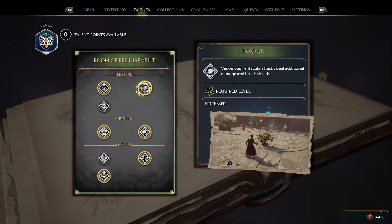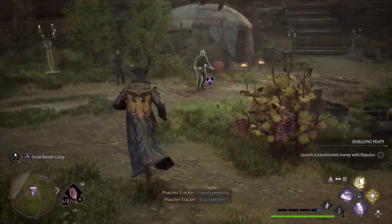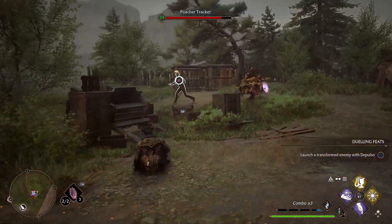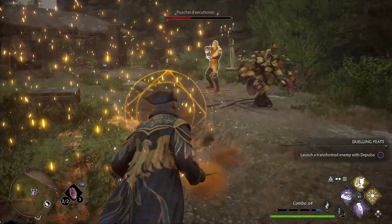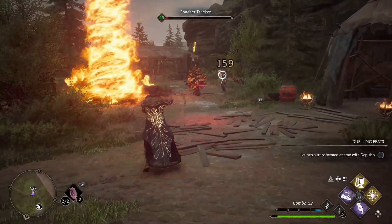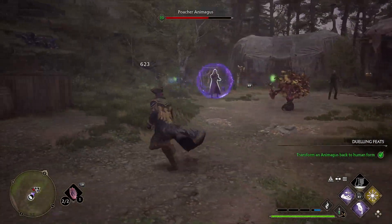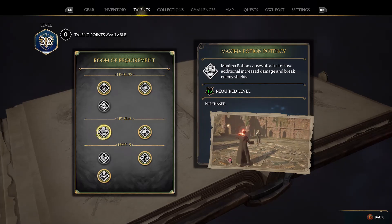Next is the Noxious talent. What this does is it allows the Venomous Tentacula to break enemy shields and deal additional damage. These don't attack very quickly but you can put two of them down at a time. I feel like the Tentacula are actually a lot stronger than the cabbages — personal preference — because they are able to break enemy shields. They're not as aggressive as the chomping cabbages, but put two of these down, cast some spells, and you're going to wipe the whole room.